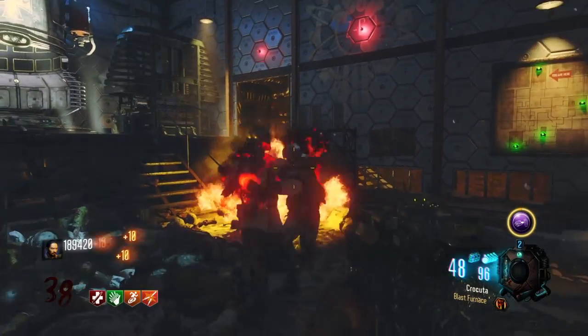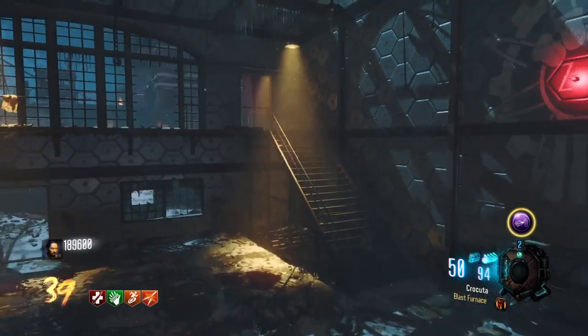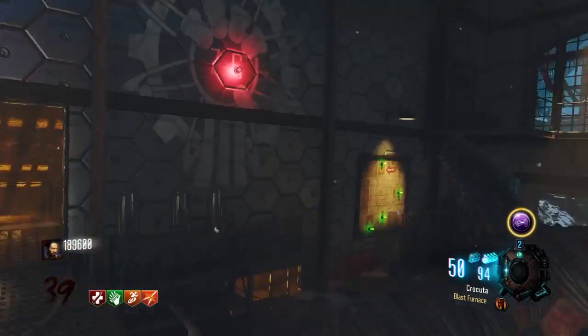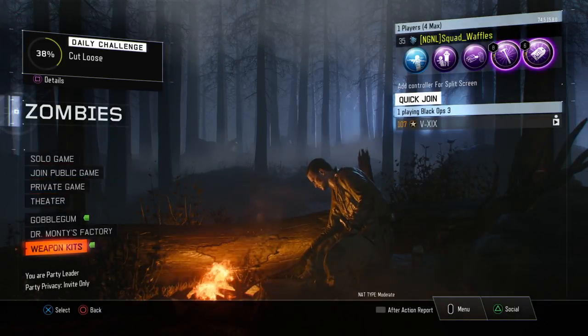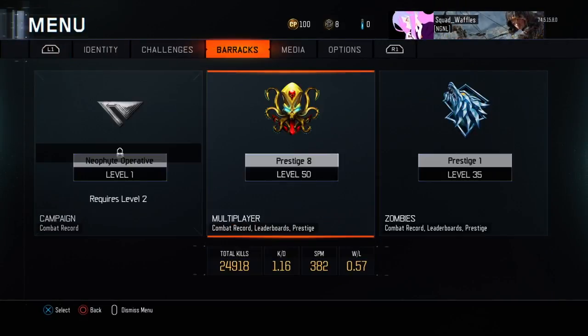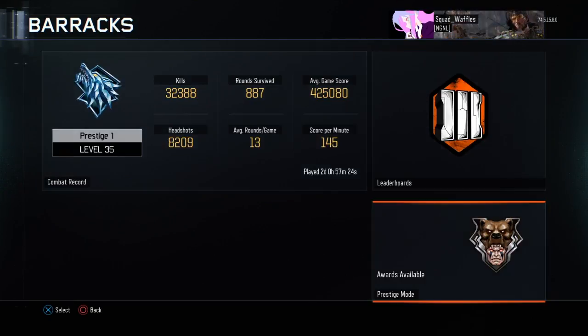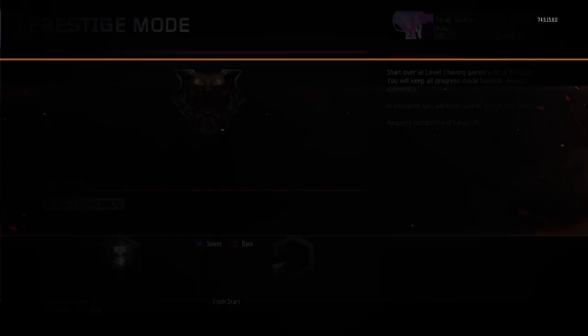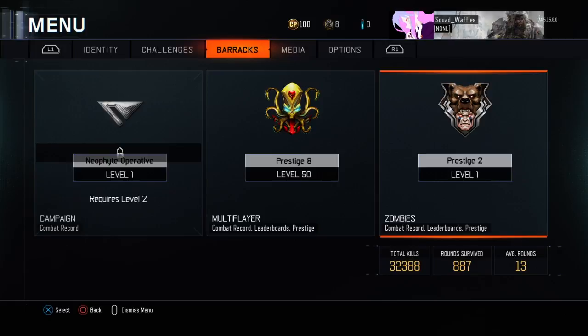Guys, that was pretty much the premise of the video - a super easy strategy of how to get to round 40 easily if you follow the route I show you. It's really not too bad, especially once you get used to it. Stamina up is required though - you're gonna need it. Anyway guys, if you want to play with me, just put your username in the comment section and I will definitely play with you. Till next time, Squad Waffles out - peace!